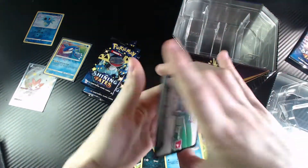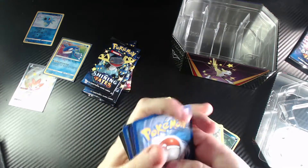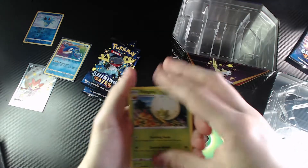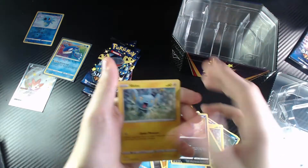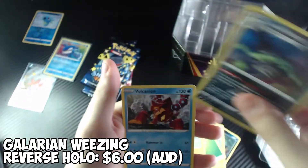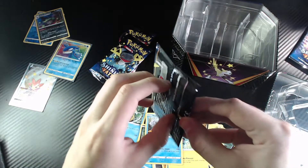Next pack. Here's the promo card for that one. Here's the energy card. We've got an Aldegoss, a Luxio, Ball Guy, Trap Pitch, Nickit, Weasel, Koffing, Shinx, a Reverse Holo — a nice looking Glaring Wheezing at the very end. It's a Volcanion, a normal Volcanion. That's a nice looking Glaring Wheezing, I like the color. Three packs left — what will it be?